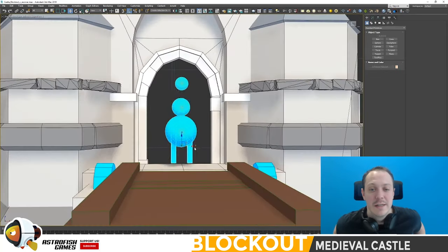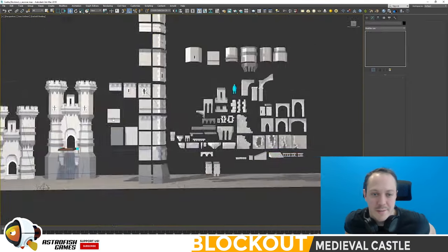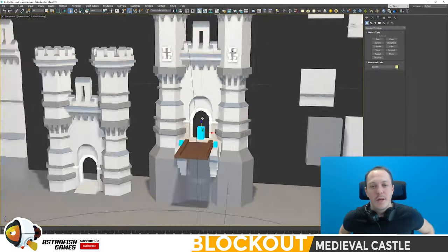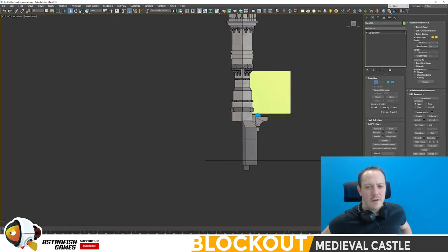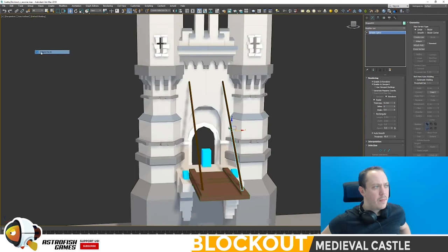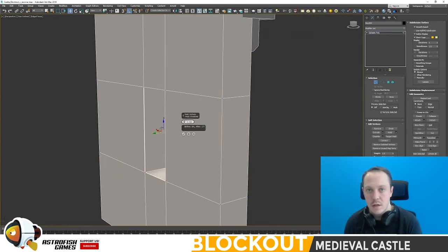Obviously it doesn't look anything like a horse, but that shows you can fit a horse in there. This is probably the smallest you'd go for a portcullis — maybe smaller for gates, but for a portcullis this is the minimum. I think it's good to build the smallest version of your buildings because you can always go bigger easily. It's much easier to go bigger than it is to go smaller.